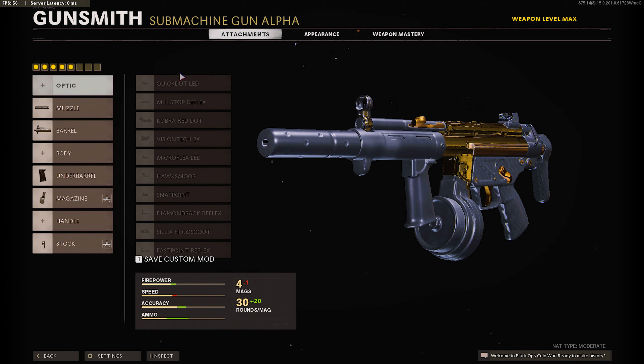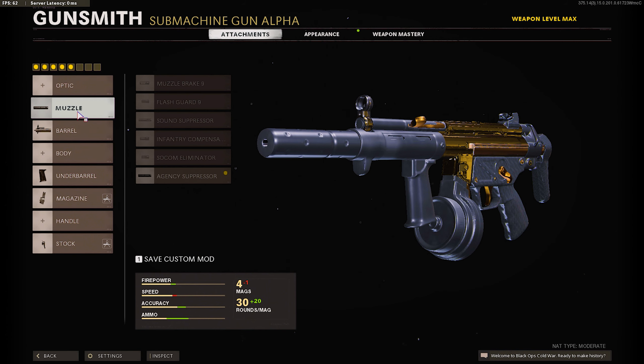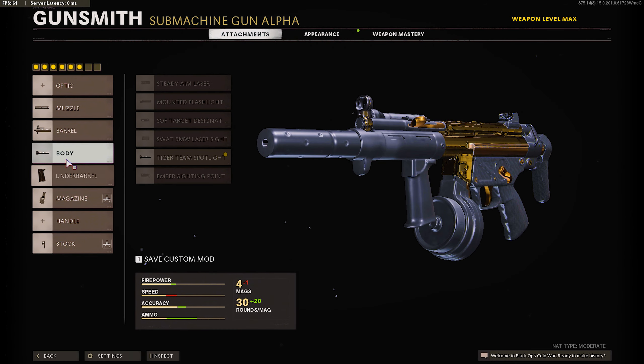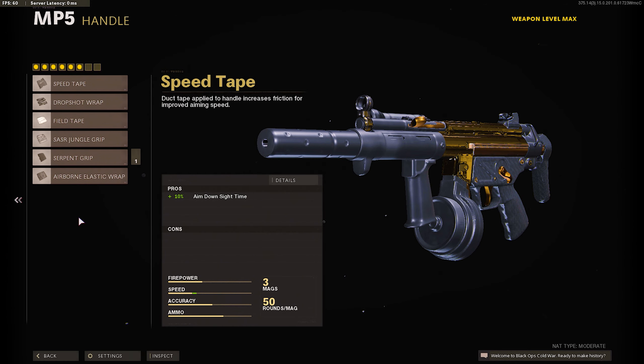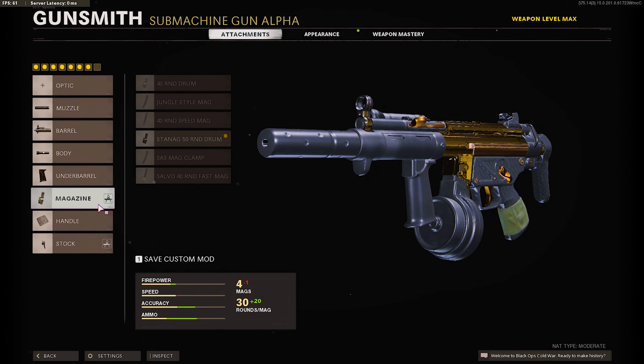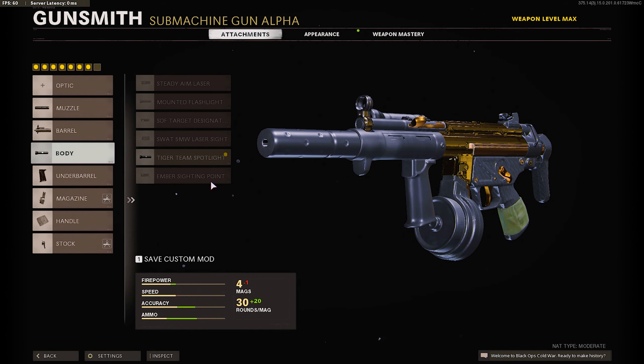If you guys don't want to use just 5 attachments and want to make the most overpowered MP5 — this is like a secret right here. You guys need to add the Tiger Team Spotlight for the body and the Airborne Elastic handle. You'll be extremely unstoppable. Maybe add the Axe Alarms if you're feeling adventurous. As you can see we also have the DM Ultra Camo.